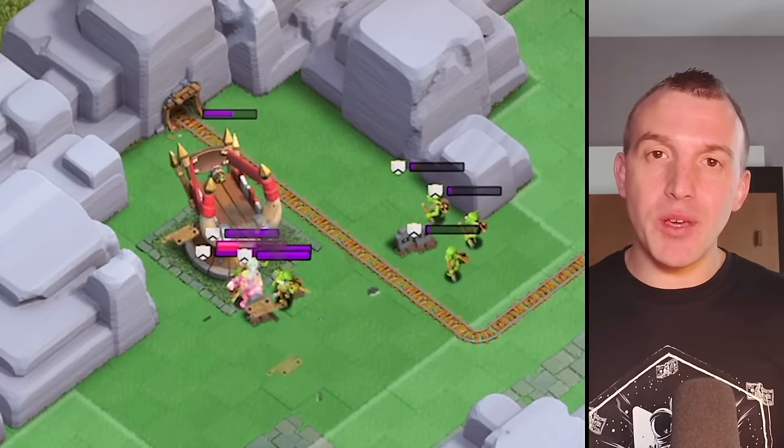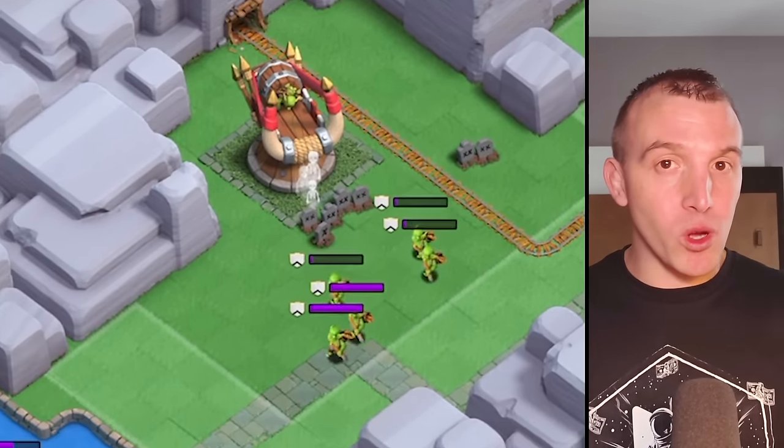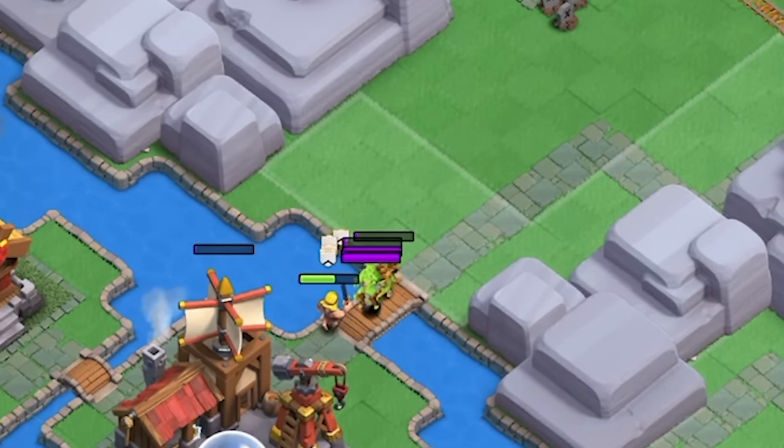Also, a word of warning: the Spear Goblins are not tied to the defense, so once they are thrown onto the map, they will run anywhere in order to track down your troops.